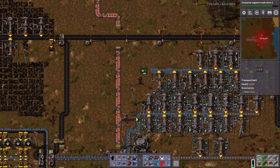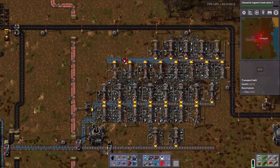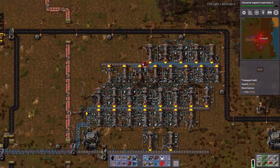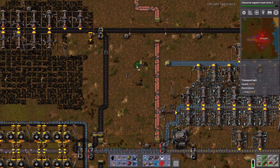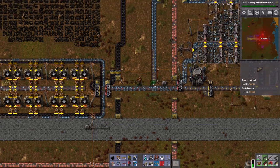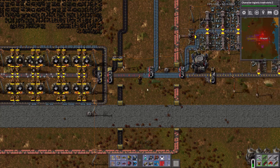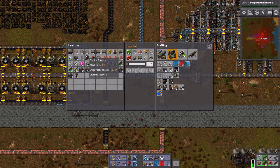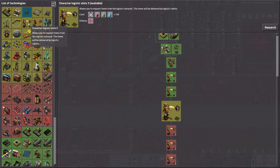How do I want to merge all of this in? Let's actually reverse it. My coal line is kind of in the way there. What we'll do is go underneath and do another red merge in here. And let's get this out of my inventory. Those are my full 20 construction robots. Character logistics slots done.